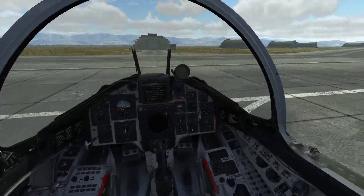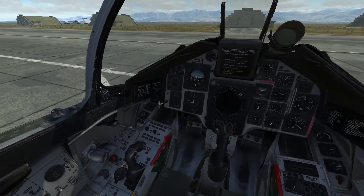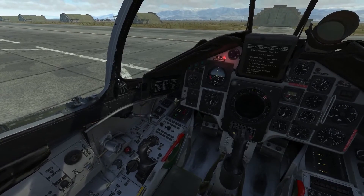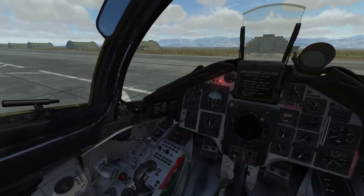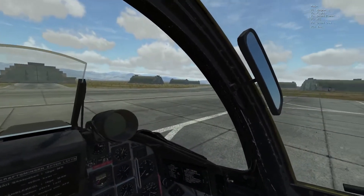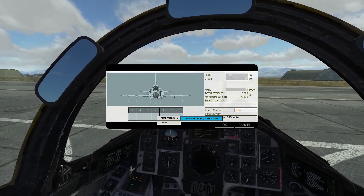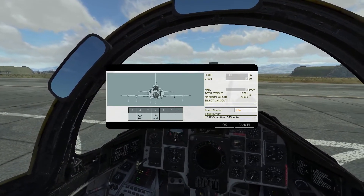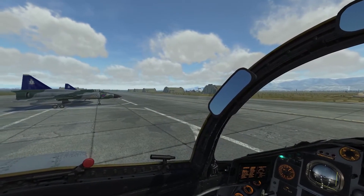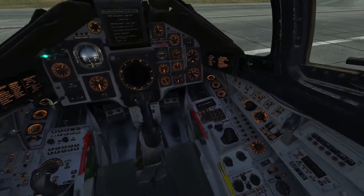All right gentlemen, you know the drill. We are taking the EU-22 Alpha pod and bringing a countermeasures pod on pylon 2. Do we need a fuel tank? Yes, that's a very good call — we should take external fuel tanks as well for security. Fuel tank goes on pod 4, pod 6 for the EU-22 Alpha jammer, and pod 2 for the KBFC dispenser.